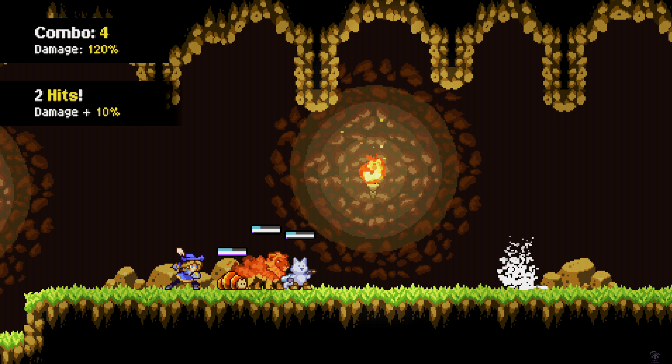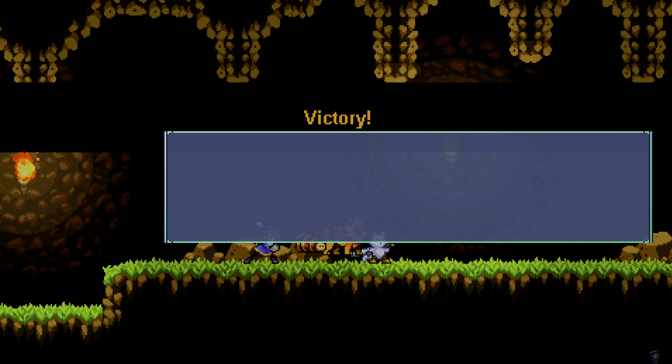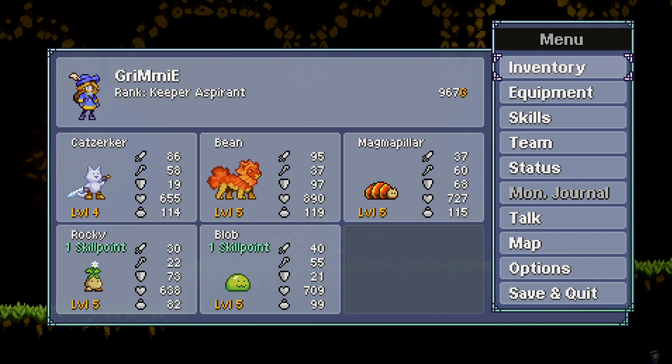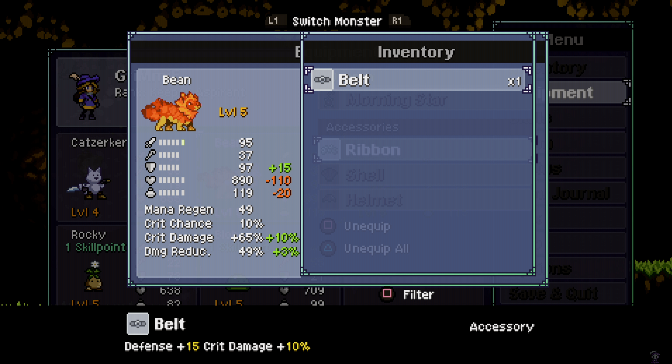Four stars? Nice. Got a Cat Zirker egg again. Oh, we got a belt. What does that do? Crit damage plus 10 defense.